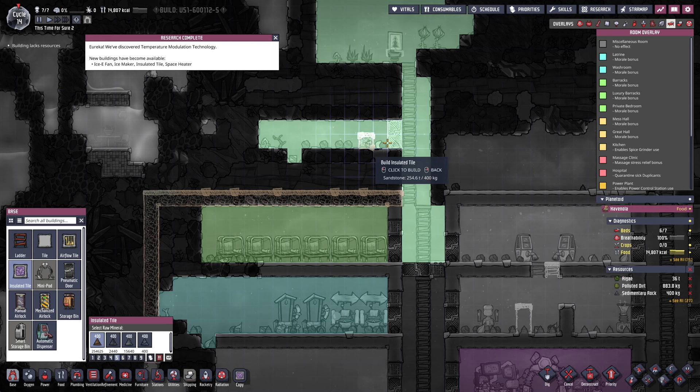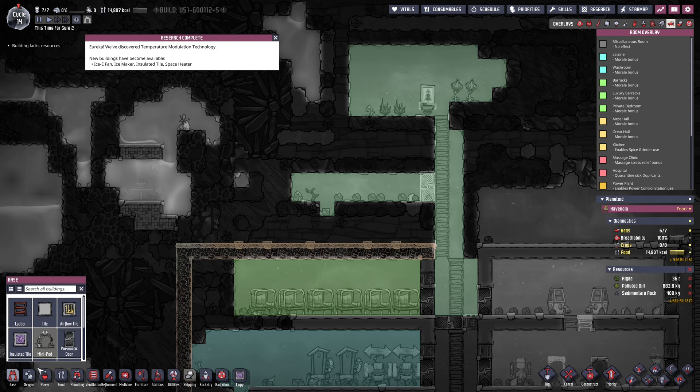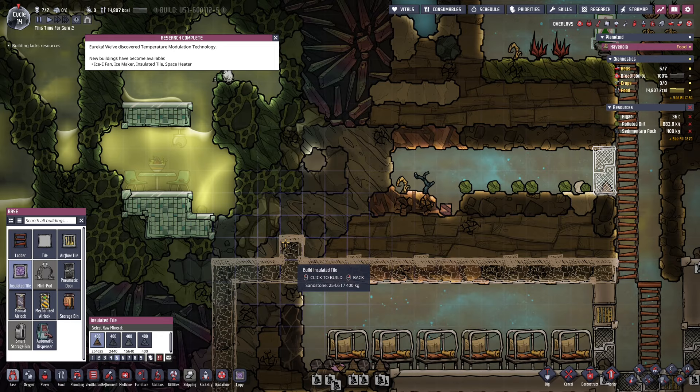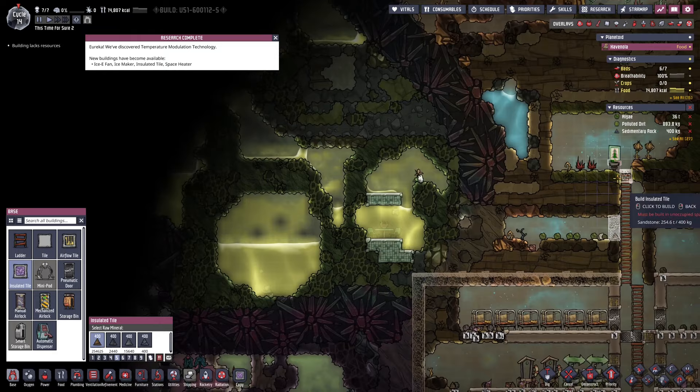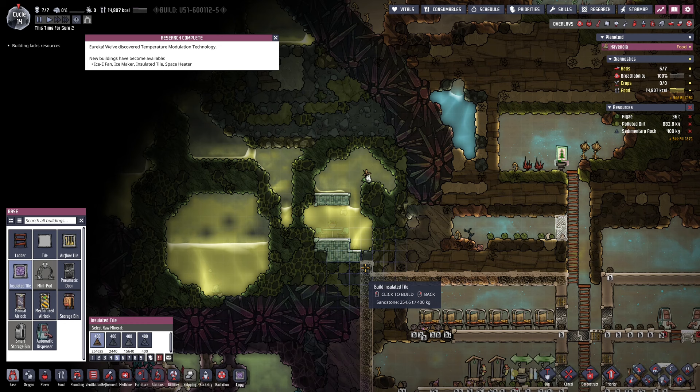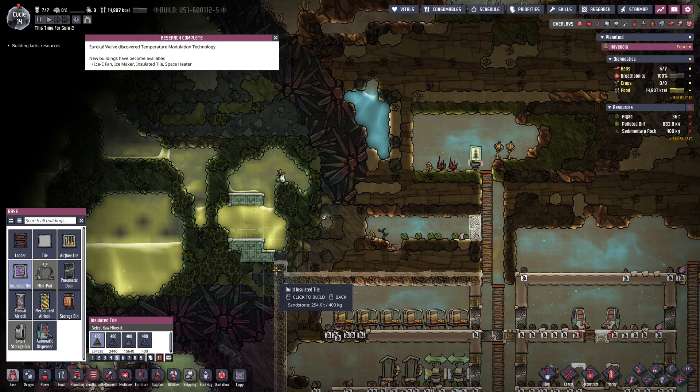I'm going to leave this mealwood because we definitely need it, but we want to block the heat from it because it'll stifle growth. I'm going to get out of the room overlay and kind of line this up — it's going to be a not-symmetrical base with some oddities to it. Looking at the heat over here, it's not as bad, and we can have an insulated tile here so dupes can go this way to explore. I'll plan on having showers on this row.